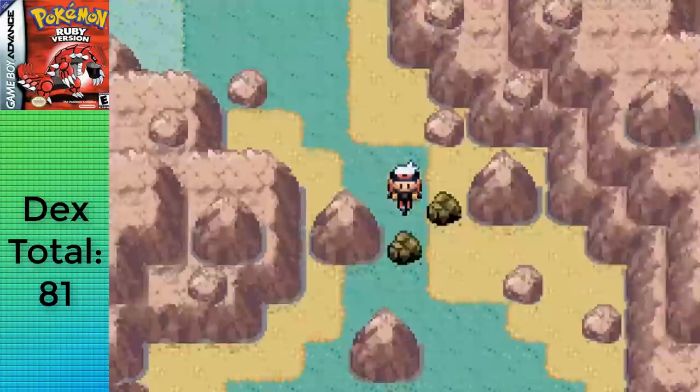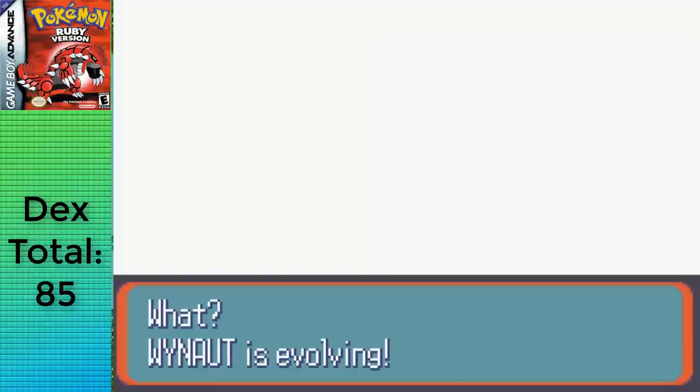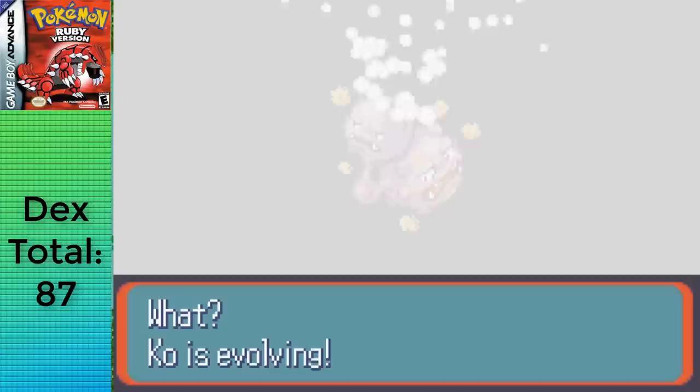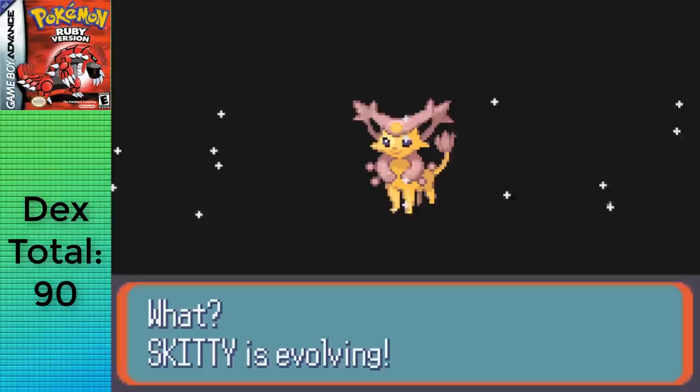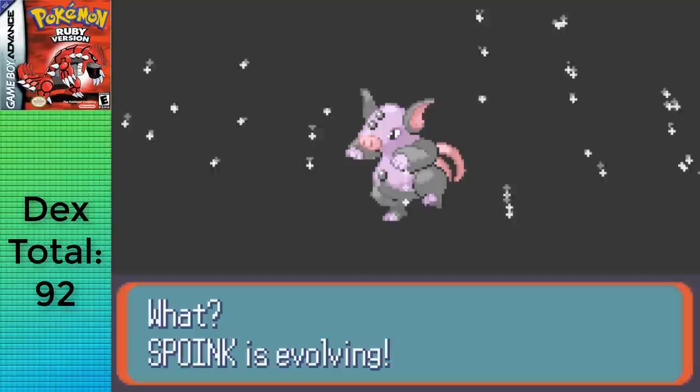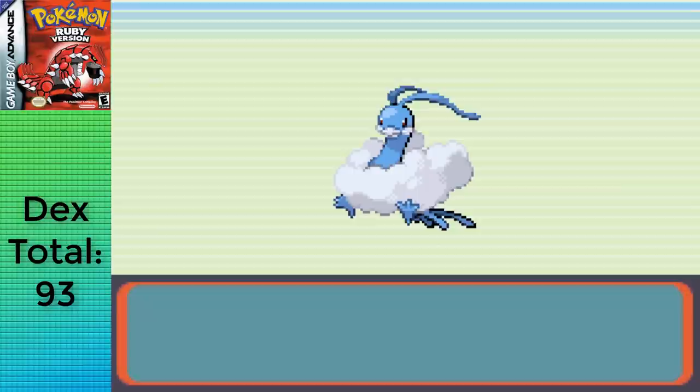After a few hours of biking and occasional battles, I evolved: Slugma into Magcargo at level 38, Grimer into Muk at level 38, Wynaut into Wobbuffet at level 15, Machop into Machoke at level 28 — no Machamp because no trading — Koffing into Weezing at level 35, Numel into Camerupt at level 33, Gloom into Bellossom with a Sun Stone, Skitty into Delcatty with a Moon Stone, Sandshrew into Sandslash at level 22, Spoink into Grumpig at level 32, and Swablu into Altaria at level 35. With a total of 93 Pokemon at 25 hours and 31 minutes, I teleported back to Lavaridge Town to fight Flannery and take the Heat Badge. Ruby gets 92 due to no Sun Stone for Bellossom.